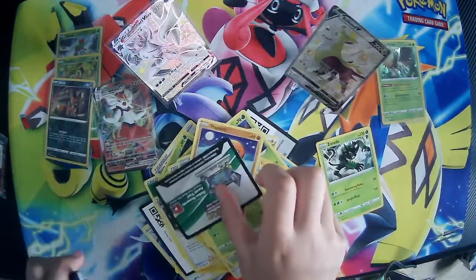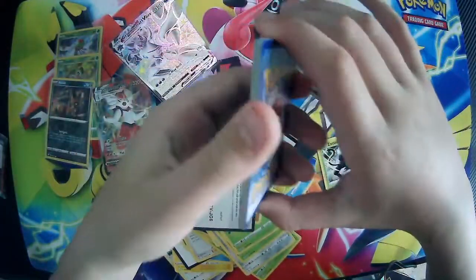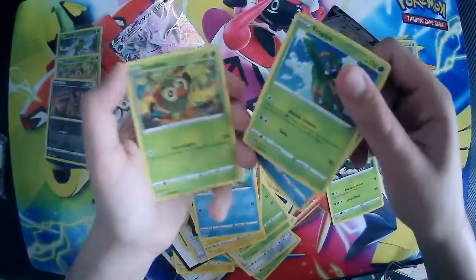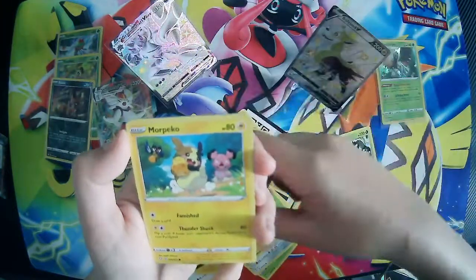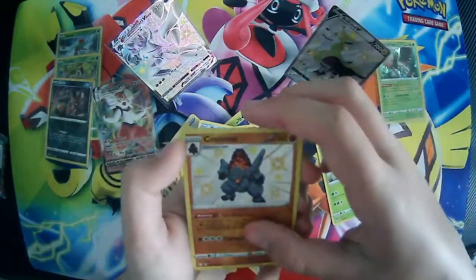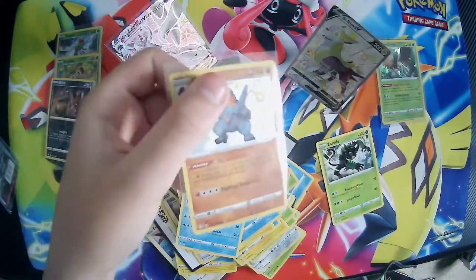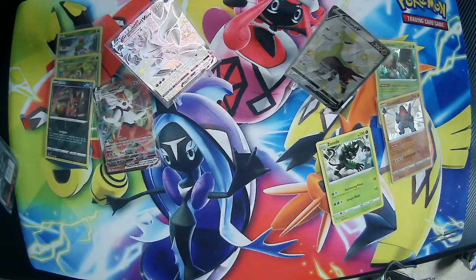One, two, three, four. Energy, Rotom, Floatzel, Tropius, Snum, Grookey, Eevee, Morpiko, Chewtle, Colossal Shiny — and a Volcanion regular. Sleeve up the Colossal Shiny, very very nice. I think we've had a few of those. Take these out of the way, cut them into order.